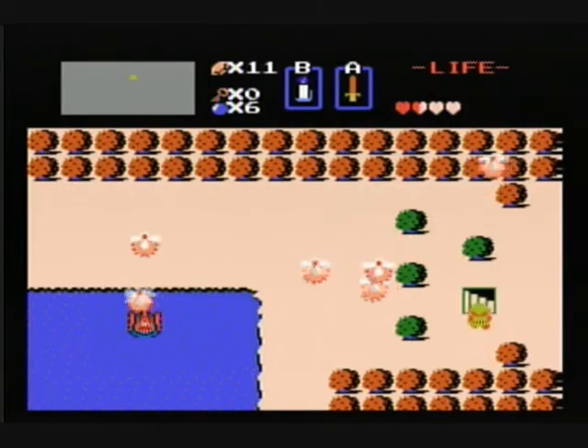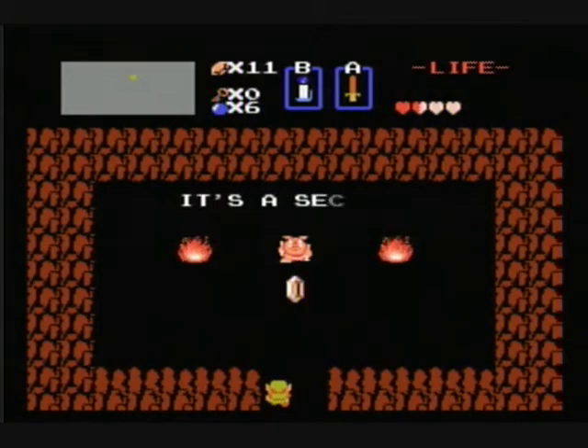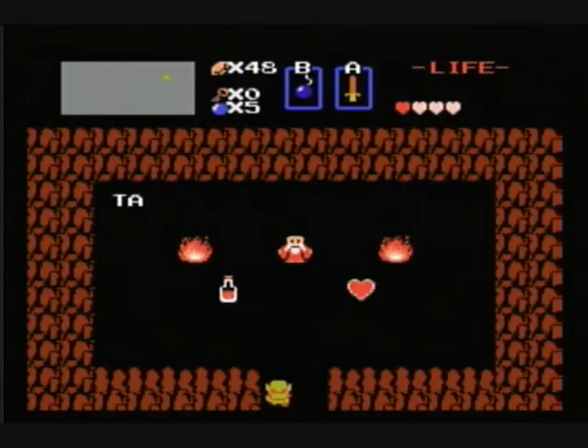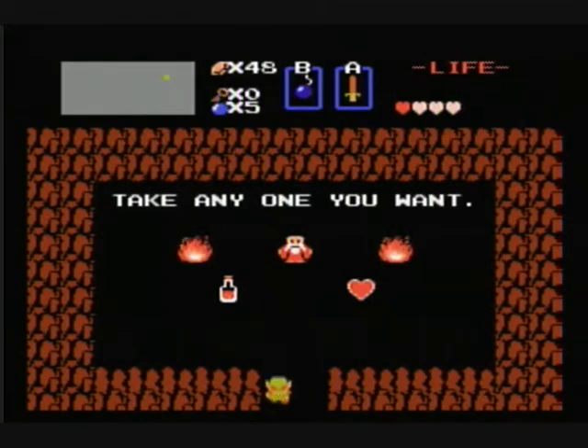Also, there are numerous secrets in the game, such as you can burn a bush and walk inside to find a friendly enemy who is willing to sell you rupees, or you can bomb a wall to walk inside and find a heart container or a potion — pick whichever one you like.